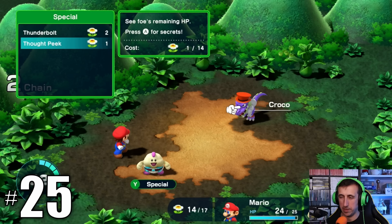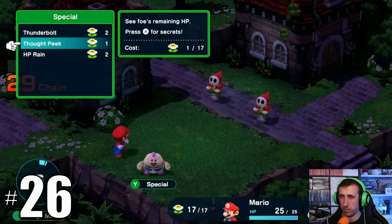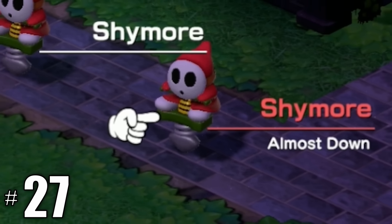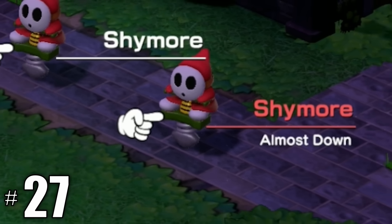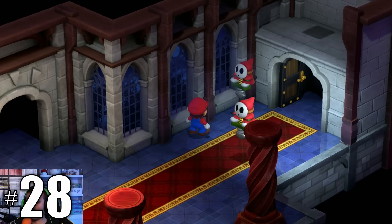Mallow's Psychopath has been changed to Thought Peak — this skill lets you see enemies' thoughts, elemental and status weaknesses, and their HP, whereas previously you could only see thoughts and HP. The order of Mallow learning his spells is different; he now learns Psychopath before HP Rain. The game now tells you when an enemy is critically damaged by saying they're about to go down. The Shymores are now super fast, making them very hard to avoid.